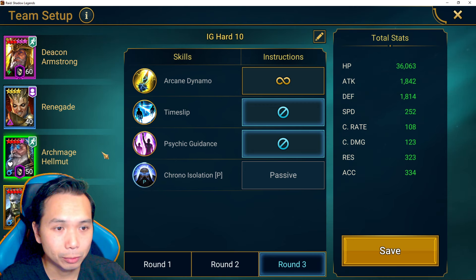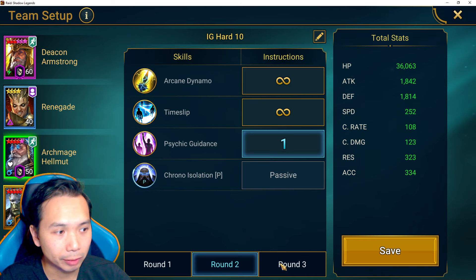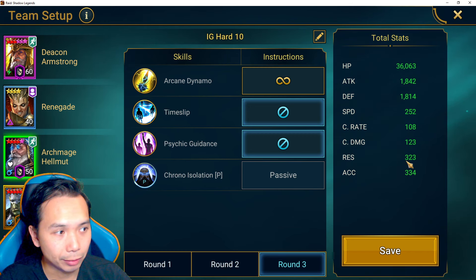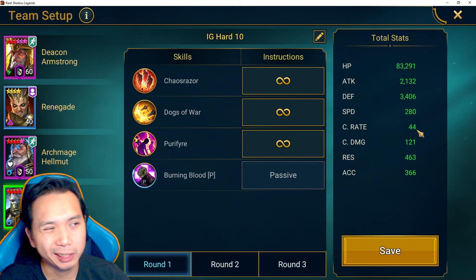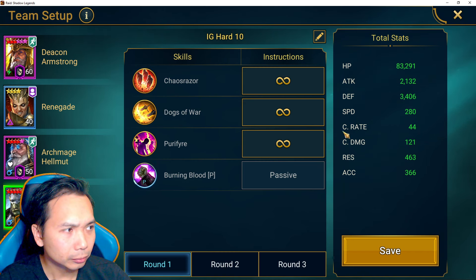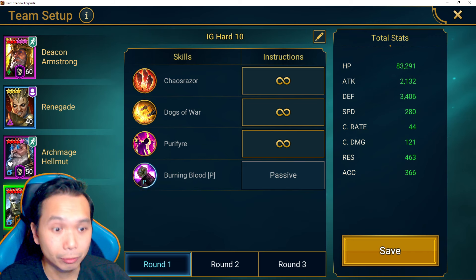Helmet is here to provide buffs for Seer. Round 1 he opens with the buffs; round 2 he gets reset then opens with the buffs again; round 3 everything is off and he dies. You want accuracy for the stuns. At 252 speed he goes after Artak and before Seer. For Artak's AI setup, everything is open on wave 1 and wave 2; on wave 2 A2 and A3 are shut off to get ready for round 3, and round 3 everything is off.